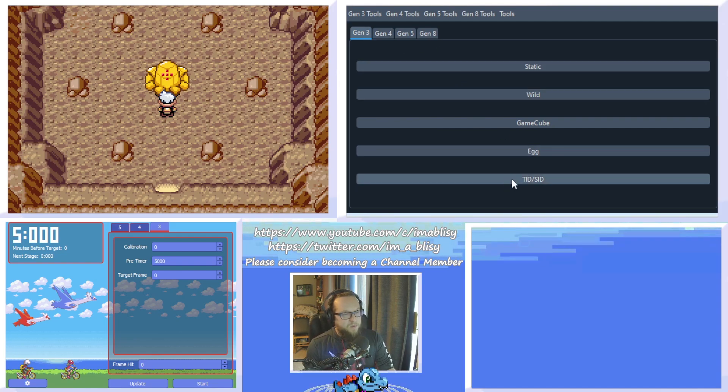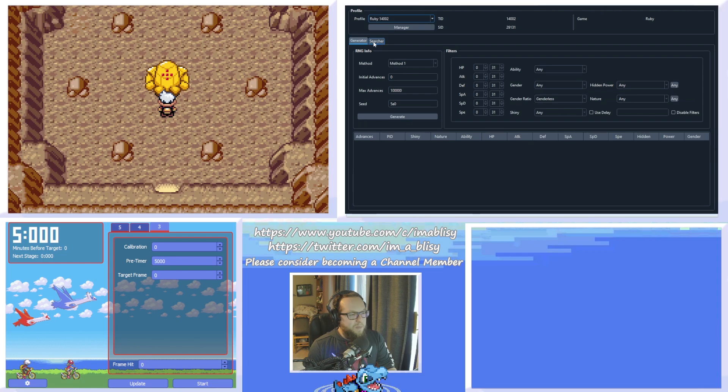We're also going to need Pokefinder by Admiral Fish. In Pokefinder, make sure on the main window you're on the Gen 3 tab and click Static. A new window will pop up with two different sections: Searcher and Generator — we're going to stay in Generator. Make sure you have your profile selected. You can click Manager and if you don't already have a profile set up, click New to create one. Within the profile, make sure the dead battery checkbox is checked — this will auto-populate the seed with 5A0. This is also where you type in your Trainer ID and your Secret ID.